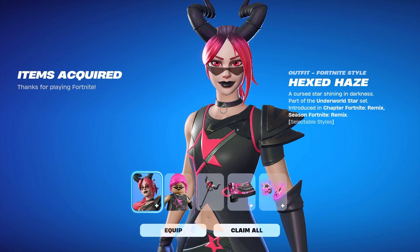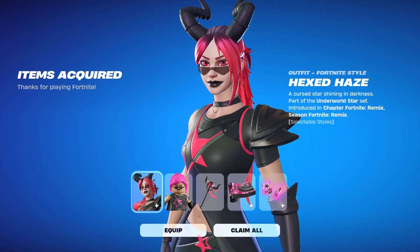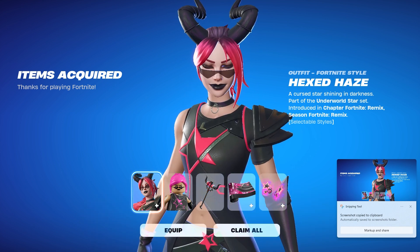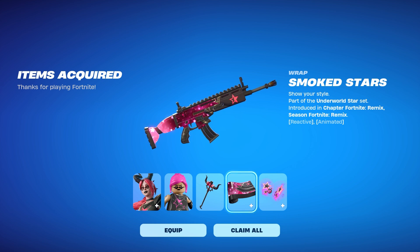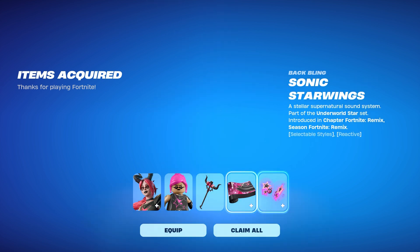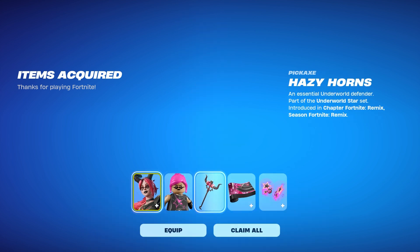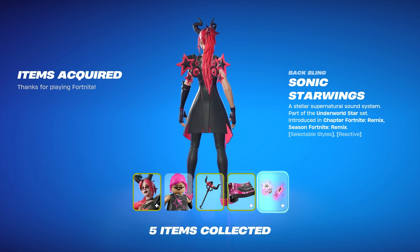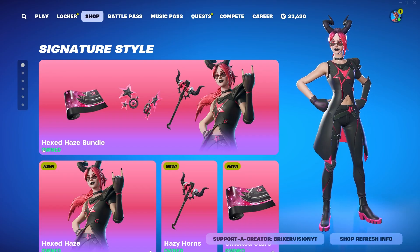And there she is — she is looking really good. So Hexed Haze is the skin, there's the Lego, there's the pickaxe, there's the lovely wrap, you can cycle through right there, and then there's the back bling. I don't really want her back bling on. That's it guys — thanks for watching, and I hope you guys have a phenomenal day.